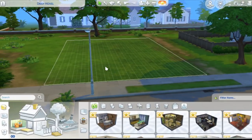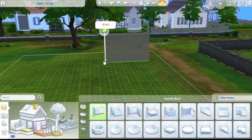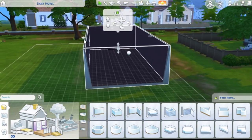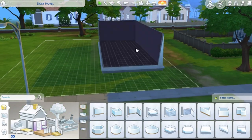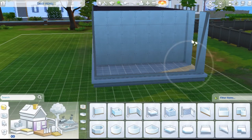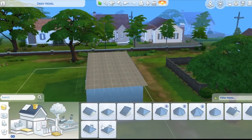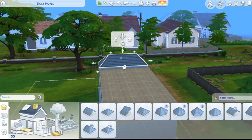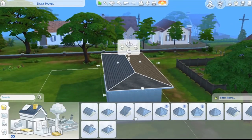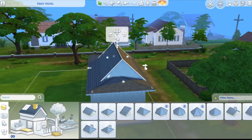Hello everybody and welcome to today's episode. Today I will be redoing the Daisy Gravel lot. The house I built here is somewhat similar to the original house, however I wanted to make it a bit different because all the other houses I've been keeping like the same as the original, but I kind of wanted to change up one of the houses, have them not all be like siding houses and stuff like that.